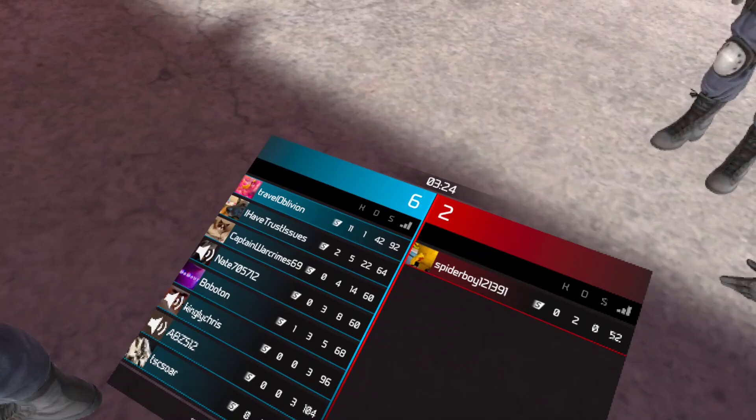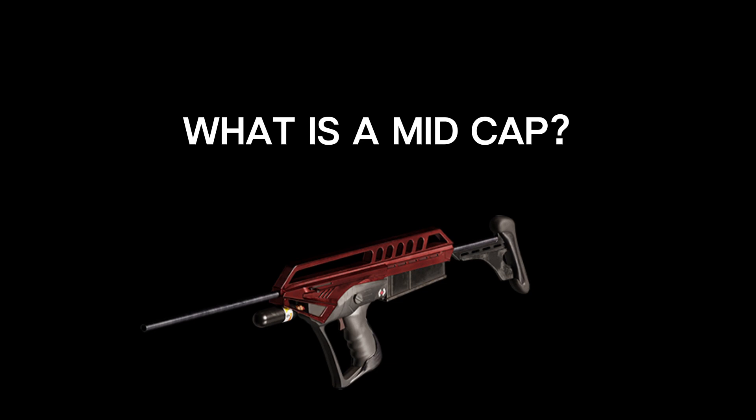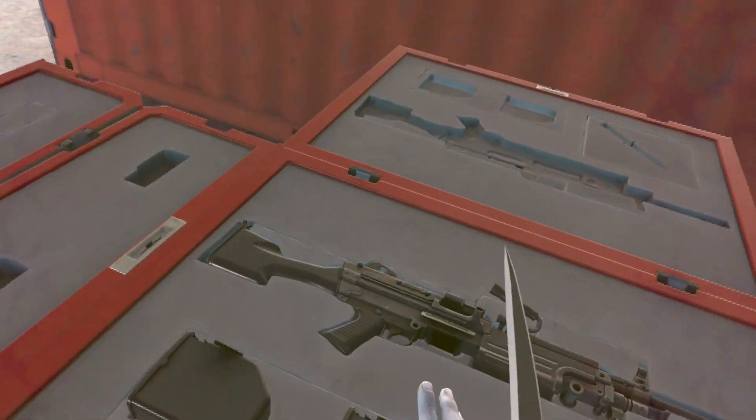Stop shooting your teammates with the poison dart gun — it does nothing, it wastes your ammo, and it shoots off their helmet. That ringing noise you heard? That's their helmet being knocked off. Yes, if you shoot your teammate with the poison dart gun, you shoot off their helmet. The hide doesn't have any projectile weapons so in isolation it might seem like it doesn't matter, but it does.